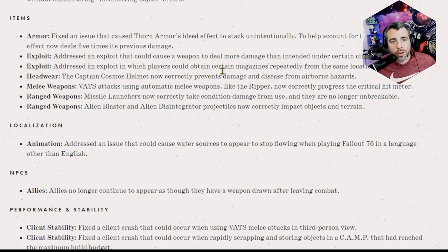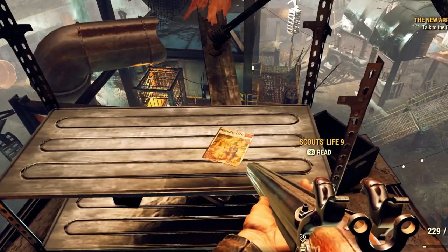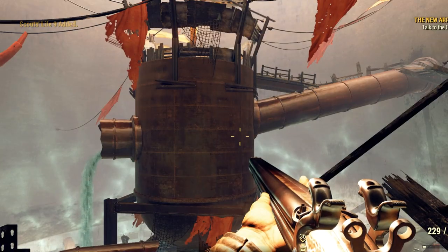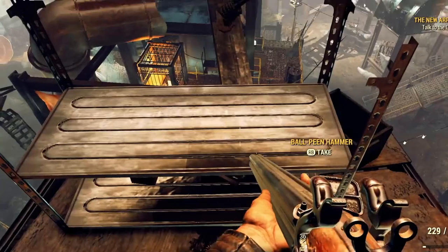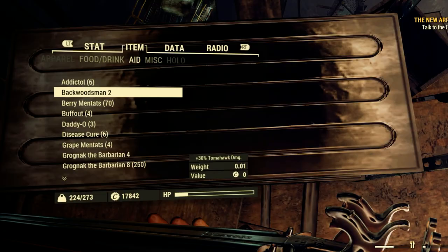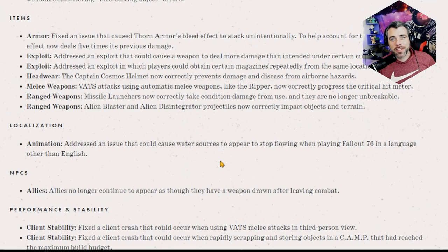They addressed an exploit that could cause a weapon to deal more damage than intended under certain circumstances. They also addressed an exploit where players could obtain certain magazines repeatedly from the same location. I had to go check it out — you read it, press start, go into photo mode, hit B, and it's just not there anymore. It disappears. So yeah guys, that's fixed. We just have to move on — that was fun while it lasted.